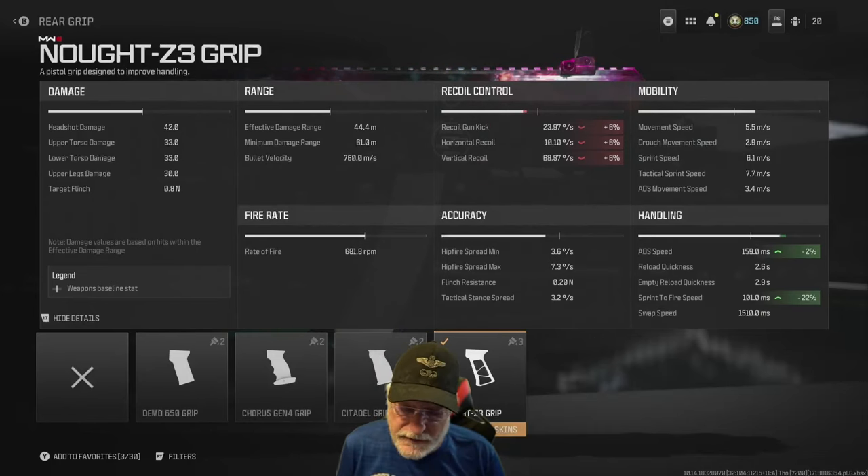What I was aiming to do was decrease the ADS speed and decrease the sprint to fire speed. So all these numbers are composites. That's as bad as the recoil is going to get, and that's pretty bad. As far as handling, that's as good as it's going to get. But look at the ADS speed for a burst mode weapon.